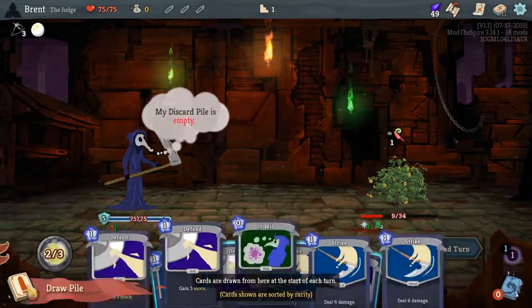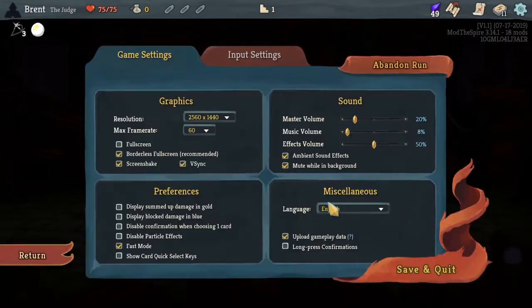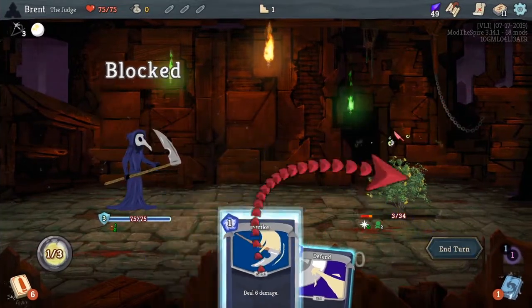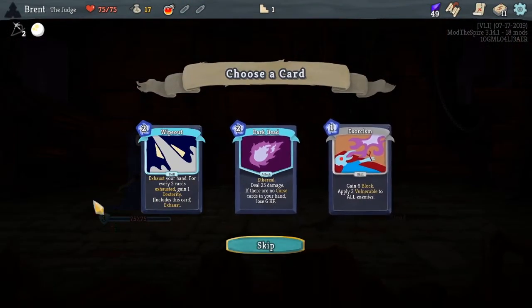Okay, there it is. When drawn, take five damage. This damage scales with strength and other attack-increasing effects. 'Be careful what you wish for.' I don't get how I benefit from Monkey's Paw — I guess the cycling is good so you can just redo your hand.